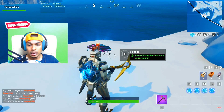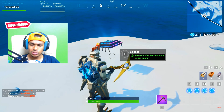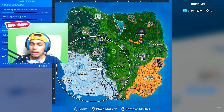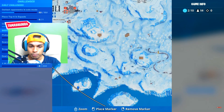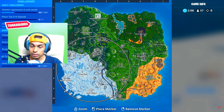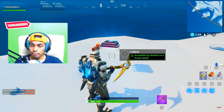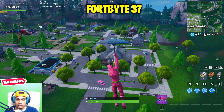Fortbyte number 36 is accessible by the Sentinel on a frozen island — this was actually the very first Fortbyte ever released in Fortnite. You need to come to this location, which I'm also showing on the mini-map so you're not confused.